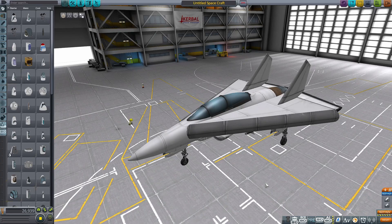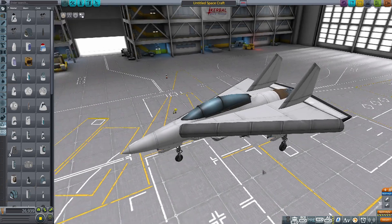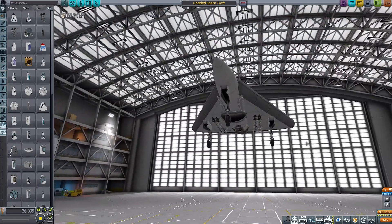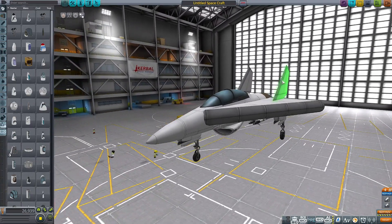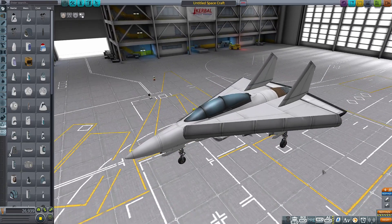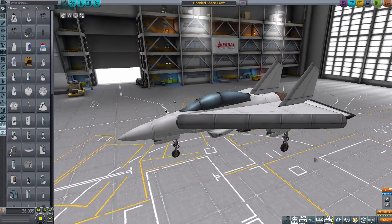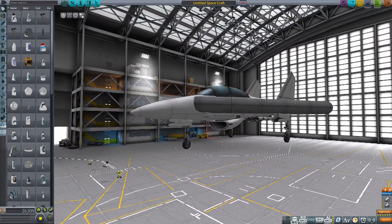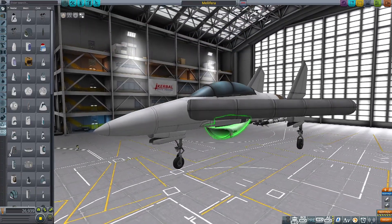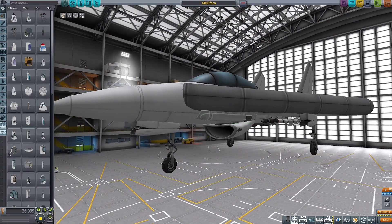I'm pretty happy with that all things considered. I think it's going to be a massive upgrade on the 34-part Apis, and we ended up with 28 parts, which is an improvement in that regard as well. I could have gone lower - there are places I could have saved parts, like the tail and the guns, I could have just done the one gun. But I kind of wanted it to have the look and the combat ability, just so it's got a fighting chance against whatever it's put up against. As for the name, I have opted for the Mellifera, the western honeybee - it means honey bearing, which is quite accurate if by honey you mean a hail of 25 millimeter bullets.